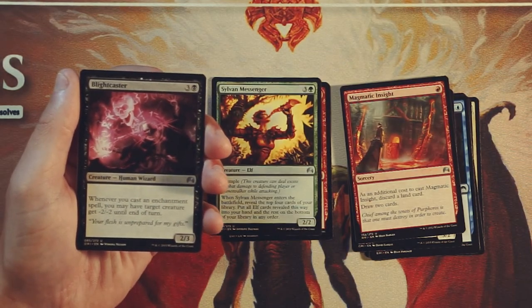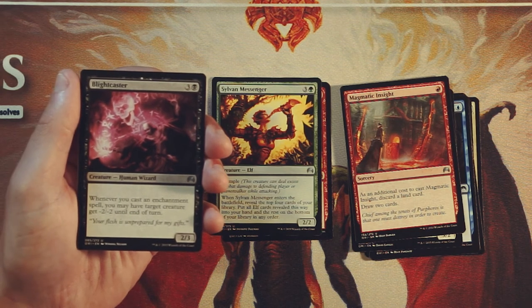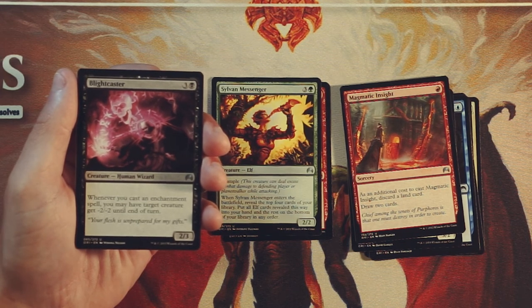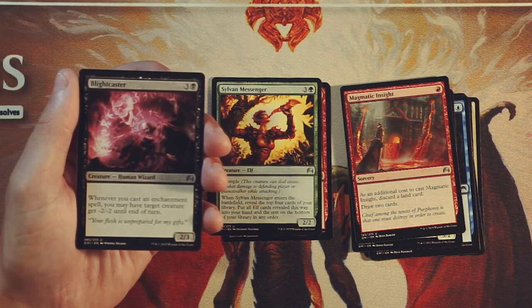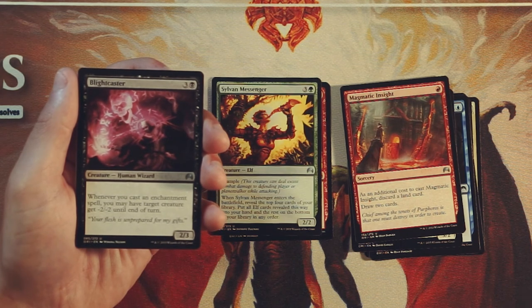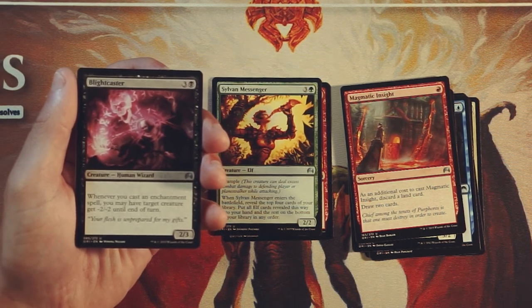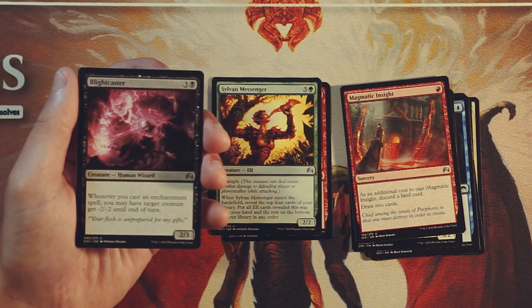Blightcaster is a 2/3 for 3 and a black. Whenever you cast an enchantment spell, you may have target creature get -2/-2 until end of turn. This is actually a really, really good card — it's a bit of a pigeonhole because you're going to start wanting to take enchantments pretty early, but the earlier the better. Being able to prioritize enchantments is great. We saw Claustrophobia in this pack, and it's nice to think about potentially getting that back. This is essentially a removal spell on a stick — if you continue playing enchantments, you're going to be able to deal with all the creatures and really start taking over the game. The value there is huge. Definitely love this card, and I'm going to keep it in the top pile.